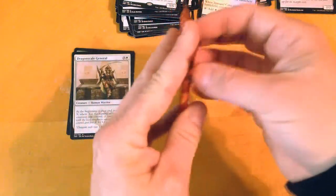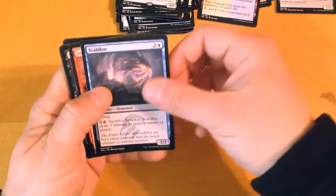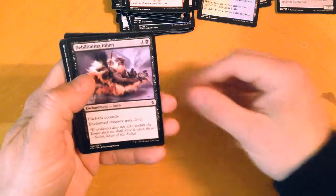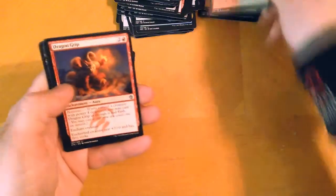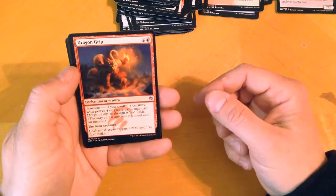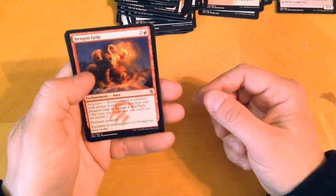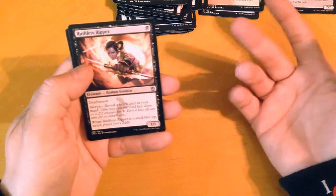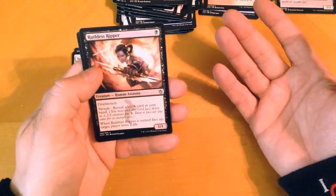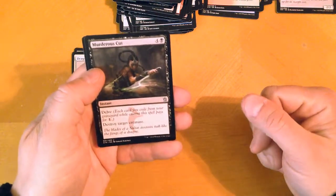And now the main event, hopefully — the Khans of Tarkir pack. Getting better at opening packs. We have Scaldkin, Arrow Storm, Debilitating Injury, Smoke Teller, Scarred Crag, Kill Shot, Teamer Banner, Force Away, Bring Low, Rugged Highlands, Dragon Grip — if you control a creature with power four or greater, you may cast Dragon Grip as though it had flash; enchant creature gets plus two, plus zero and has first strike. Ruthless Ripper, death touch, morph — reveal a black card; you may cast this card face down as a 2/2 creature for three colorless, turn it face up any time for its morph cost; when turned face up, target player loses two life. Murderer's Cut — I needed that. Delve, destroy target creature.